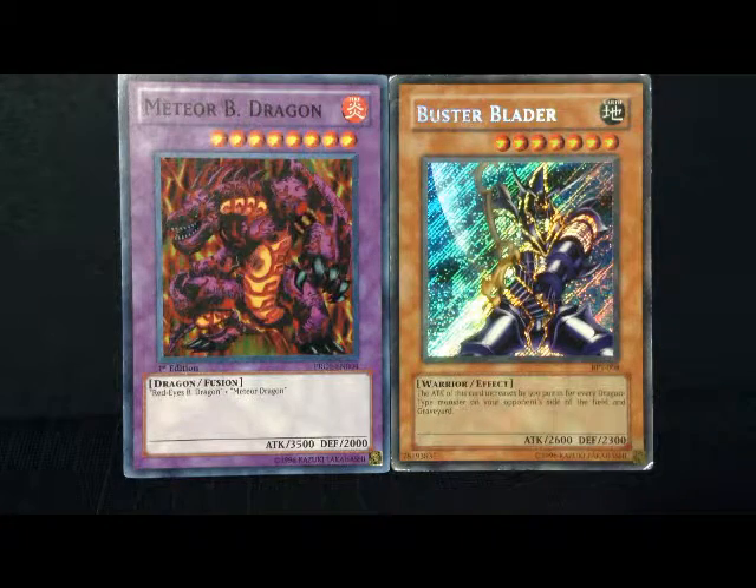On the left hand side, Meteor Black Dragon as you can see has 3500 attack — a devastating attack for a monster. But Buster Blader, even though he has 2600 attack, he does come with an effect: